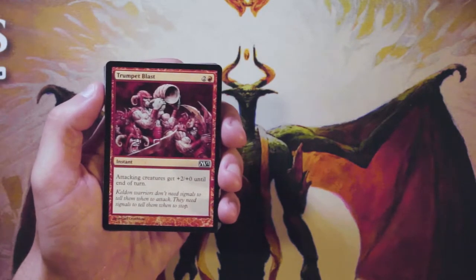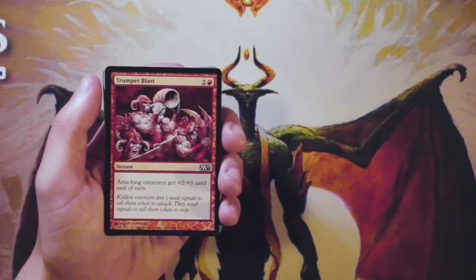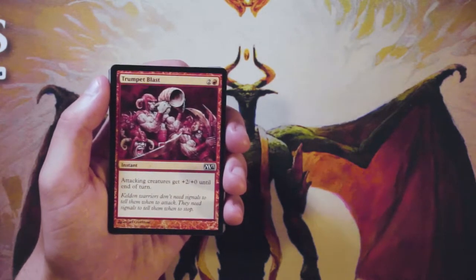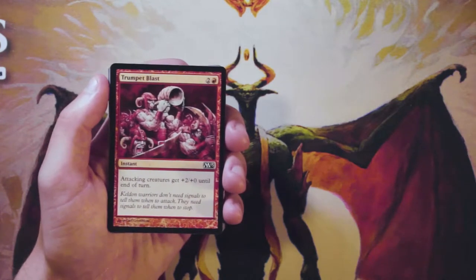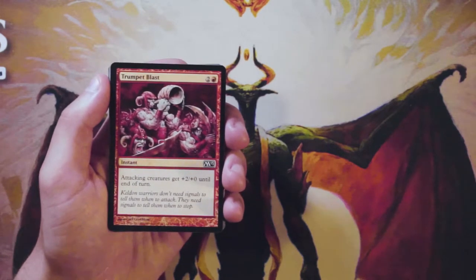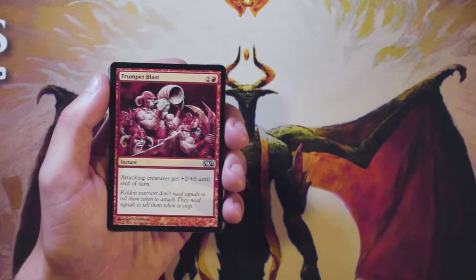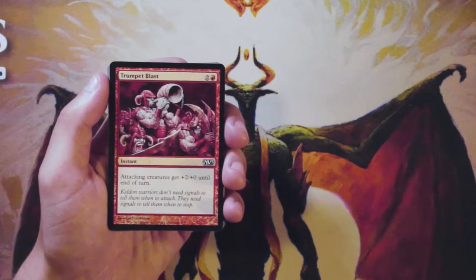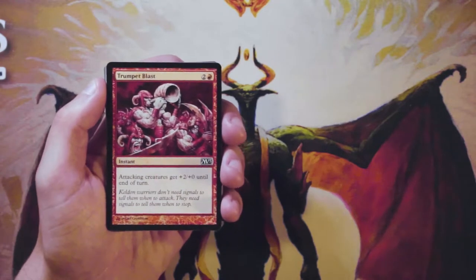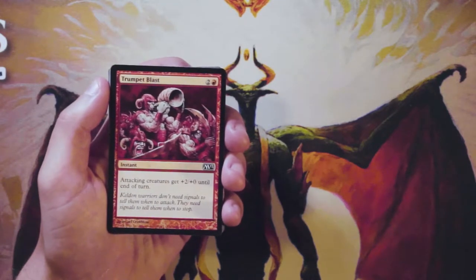Our first card here is Trumpet Blast — a very classic card, instant for two and a red: attacking creatures get plus two plus zero until end of turn. My first thought is this indicates a go-wide strategy, and red-white would probably be a very good go-wide archetype — it tends to be a red-white kind of build in core sets. This is definitely a winning card for that deck. Being able to pump up your entire team is really good, but it's not first-pickable. You want to be in that archetype before picking a card like this, but Trumpet Blast is a decent card and a good combat trick.